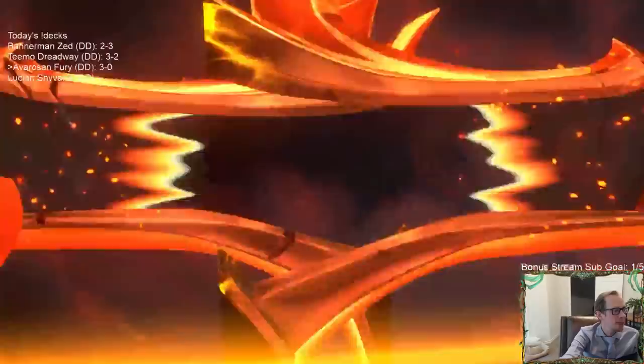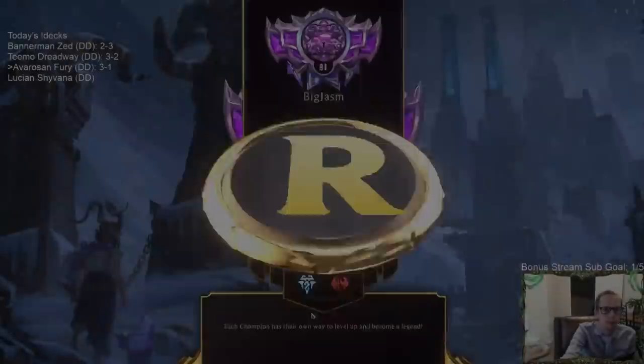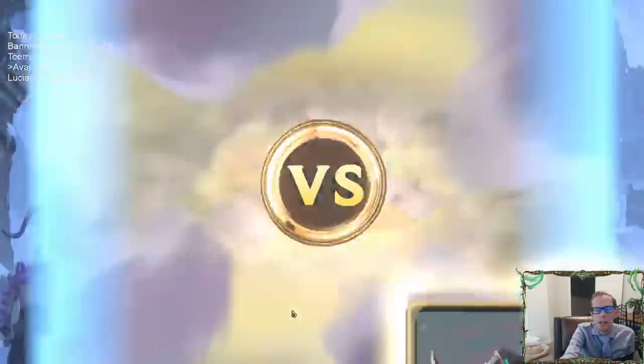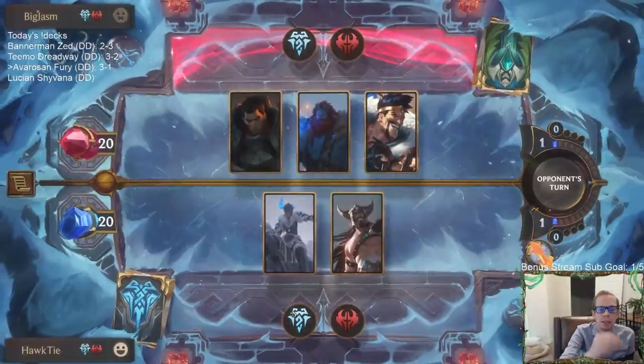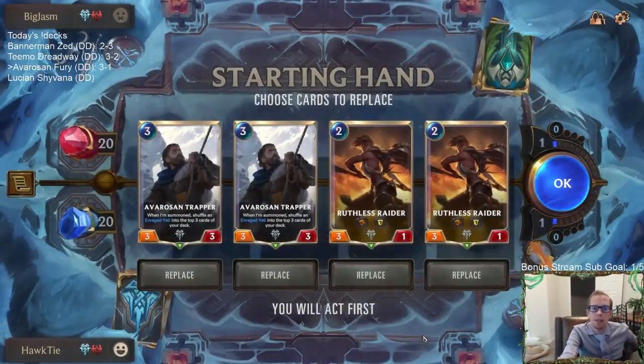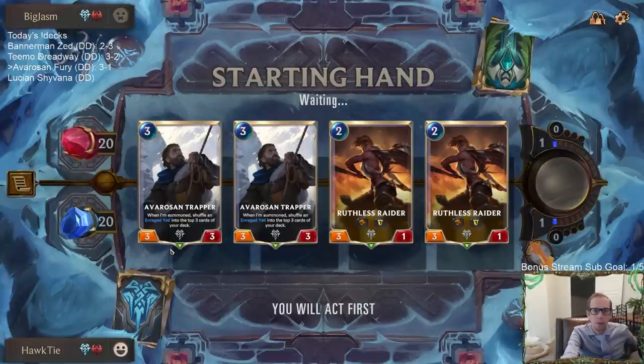That gets us our loss for a 4-1. Got a mirror match - another overwhelm deck but they're Draven, Darius, Trundle. Overwhelm mirror match for the 4-1. Let's keep a Ruthless Raider and then Trapper Trapper. Could keep another Ruthless Raider, let's just keep them all so that turn 4 turn 5 we go Ruthless Raider plus a couple of Yetis.